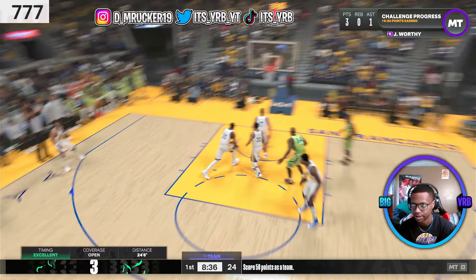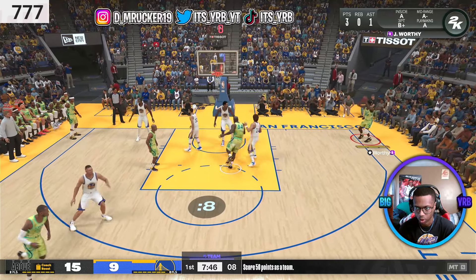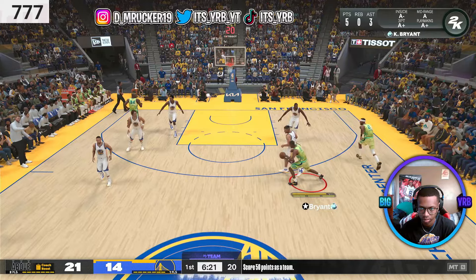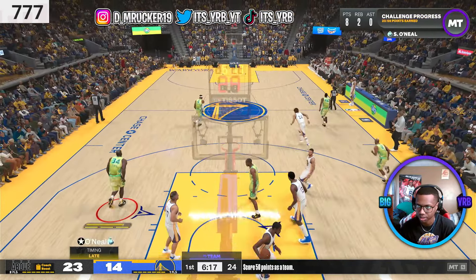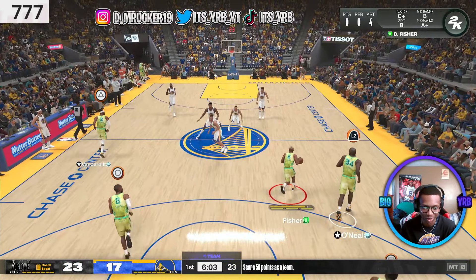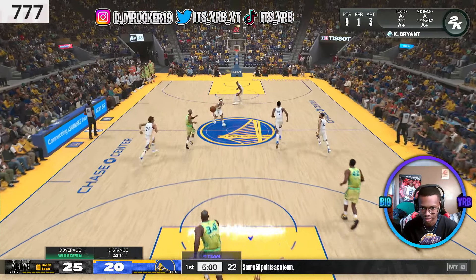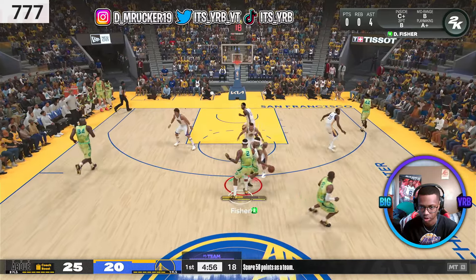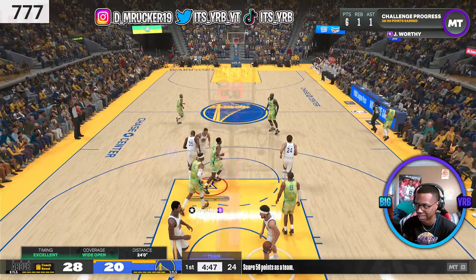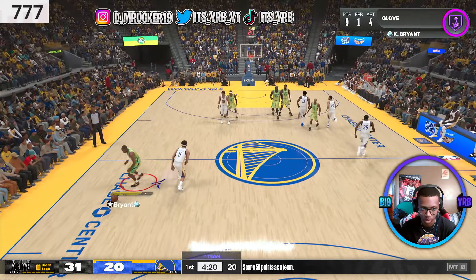Kobe going up trying to step back — you can't be stopped! He went wild in the corner. I gotta pass to James Worthy for the three. Chris Mullins standing on business right now. Got Wilt Chamberlain in — back at it with Kobe going up, got it in! Look at Galaxy Opal Curry, he is not missing. Halfway up 25 points — I really just need the Laker players on the team.